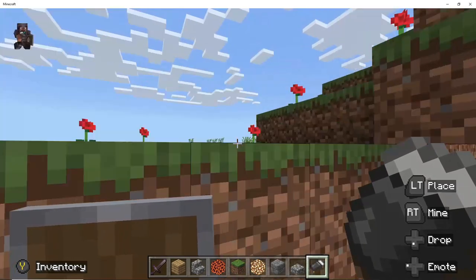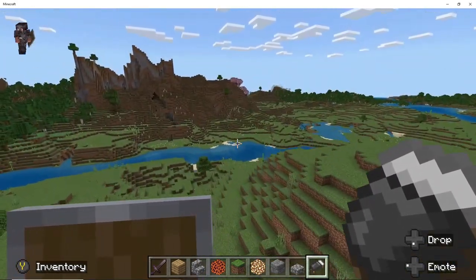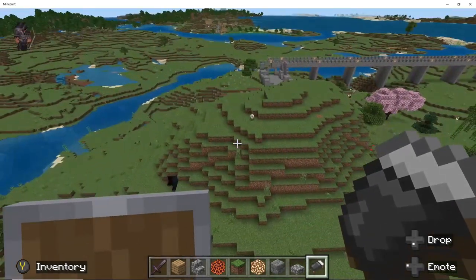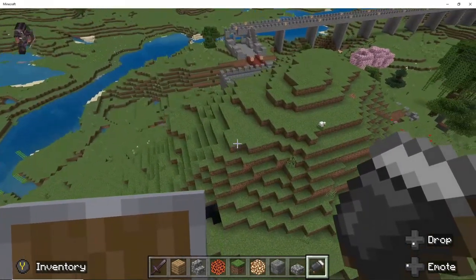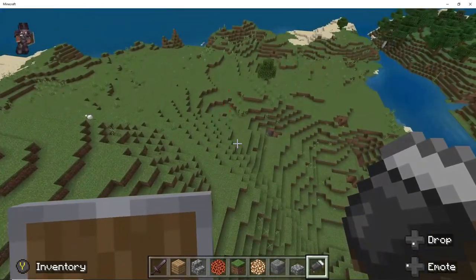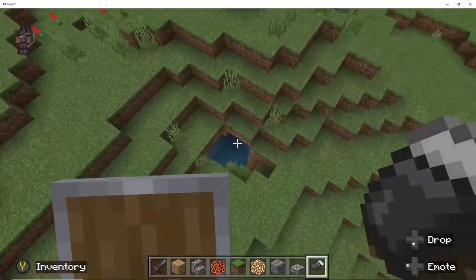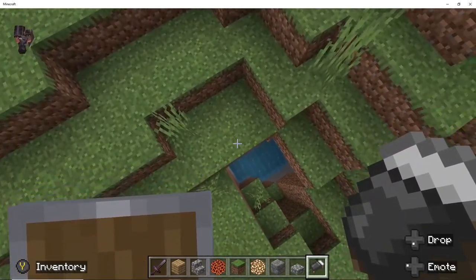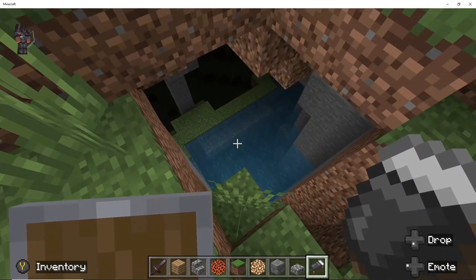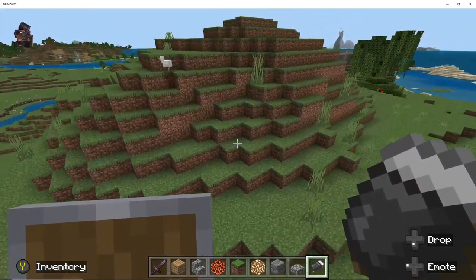I actually realized a bit too late that I made a kind of a mistake, but we'll make it work. It's because of this that I realized it takes too long to actually strip away the entire mountain, and that's why I decided to build the castle in the mountain and not strip away the inside as well.